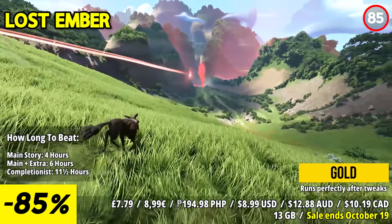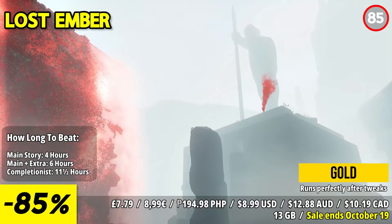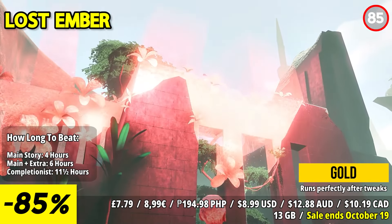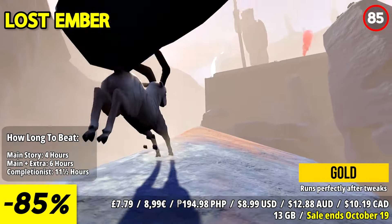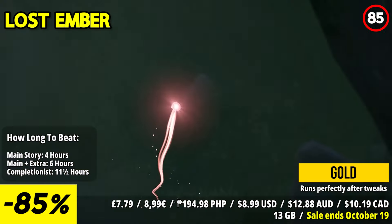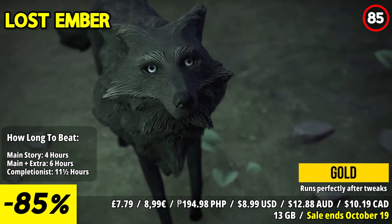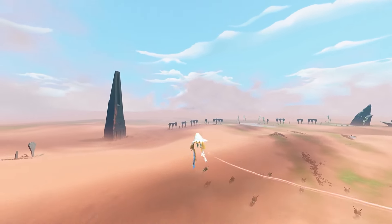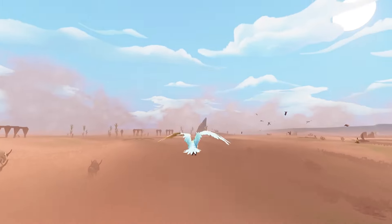Lost Ember invites players to embark on a journey through the remnants of a fallen world, offering fascinating perspectives as they slip into the roles of various animals. Each creature presents a unique way of traversing the environment, whether it's diving into deep waters, soaring at lofty heights, digging underground as a mole, or scaling steep cliffs as a mountain goat. Within this breathtakingly beautiful world lies the enigmatic secrets of its past, waiting to be uncovered in a captivating five-hour adventure. Players will explore contrasting narratives — the fall of mankind juxtaposed against the thriving life of a world reclaimed by nature.